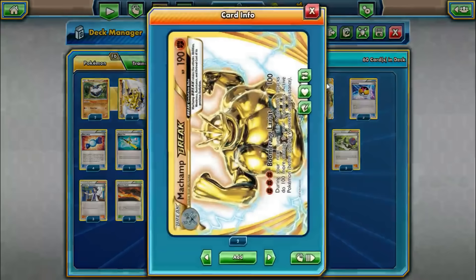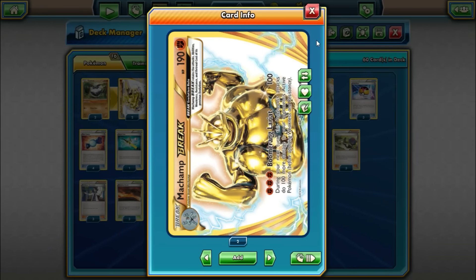Since this is a Machamp Break deck, we obviously have to run the Break. We are playing two of Machamp Break. I think this card is best just for the HP buff, and its attack is kind of situational, so you don't need this out all the time. It has the attack Boomerang Lariat for three fighting energy — same energy cost as the regular Machamp — it does 100 damage, and during your next turn this Pokemon's attacks do 100 more damage to your opponent's active Pokemon. Ideally, we attack somebody with Machamp for 120, use Boomerang Lariat to finish off the Pokemon, then use Seismic Toss the following turn to knock out whatever they promote.